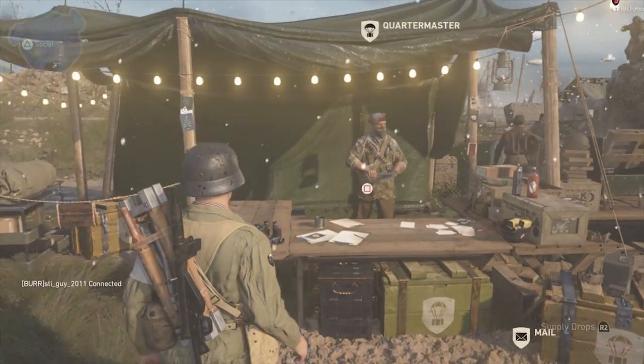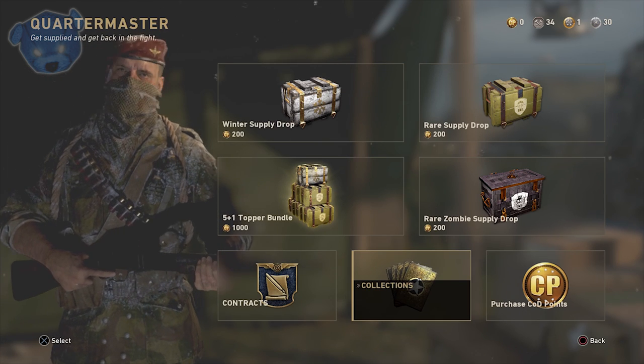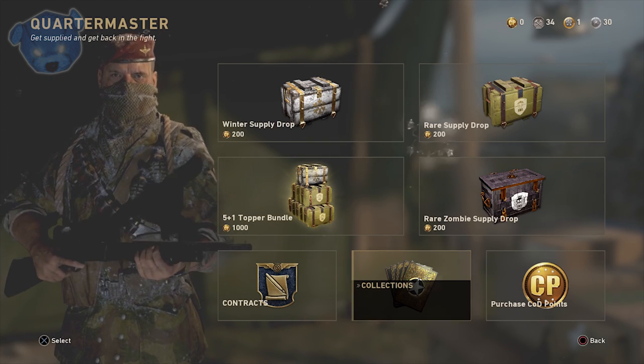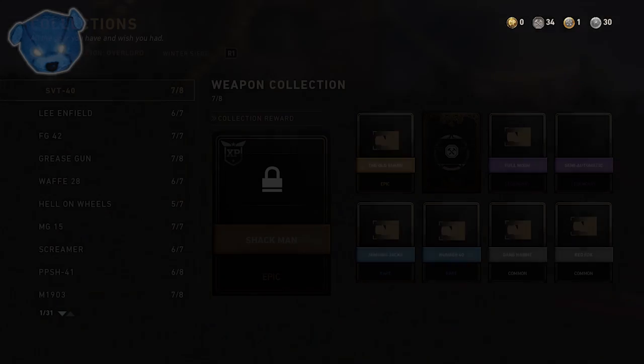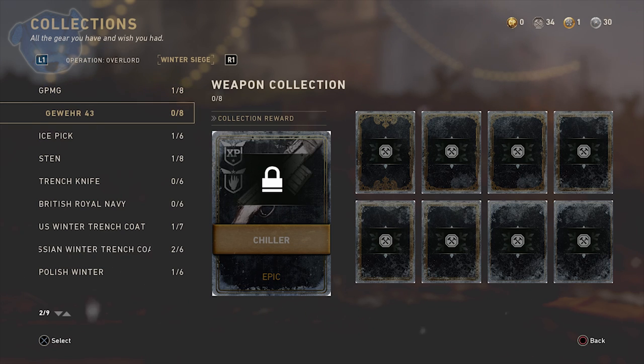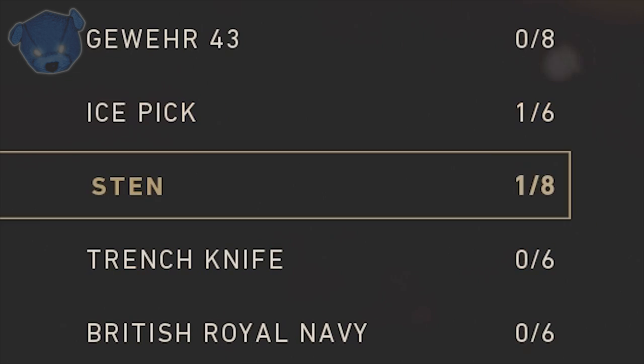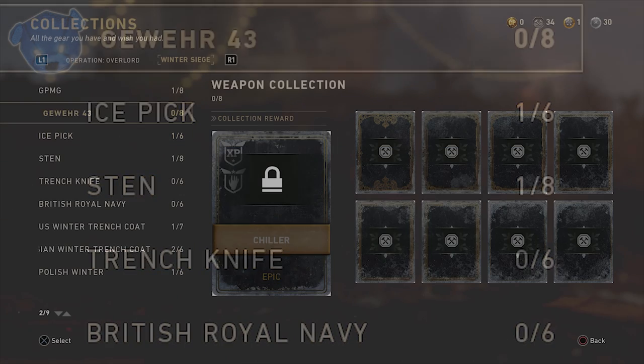Along with the weapons, how you can earn them yourself. You can keep buying winter supply drops over and over again but you are going to get duplicates and that's part of the problem. However, you can earn enough armory credits and unlock the winter versions themselves. There is the ice pick and the trench knife, but we're not really going to talk about those two.